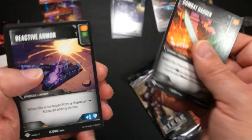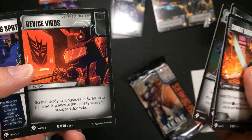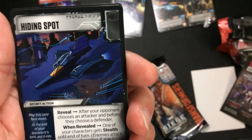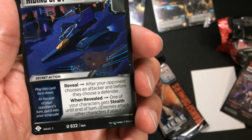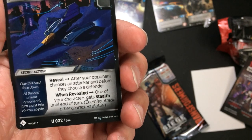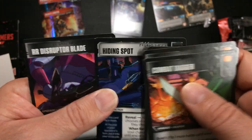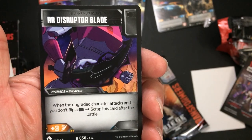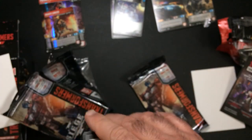Combat Dagger. Uncommon — Device Virus. Hiding Spot — I've seen one of these. Secret action: play this card face down at the end of your opponent's turn, put into your scrap pile, reveal after your opponent chooses an attacker and before they choose a defender. When revealed, one of your characters gets stealthed — enemies attack other characters if able. And the other rare is RR Disruptor Blade — plus three attack; if you don't flip black, scrap this card after battle.